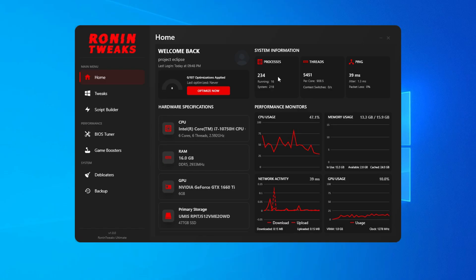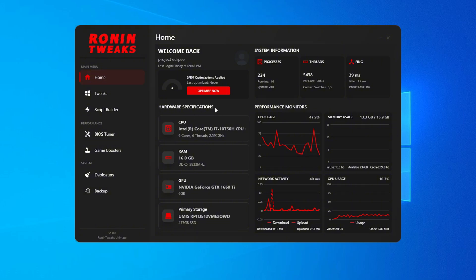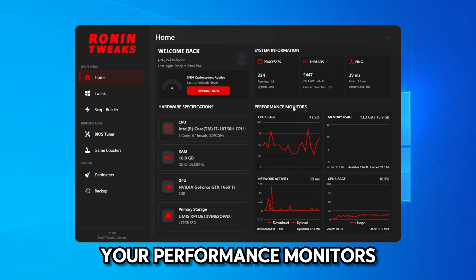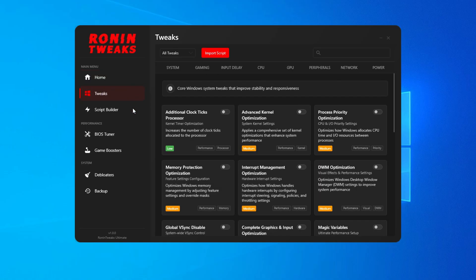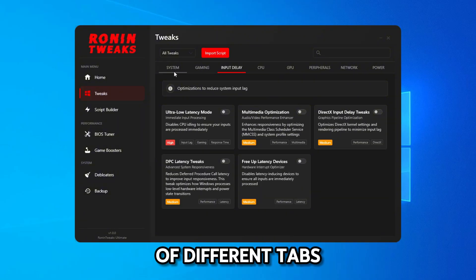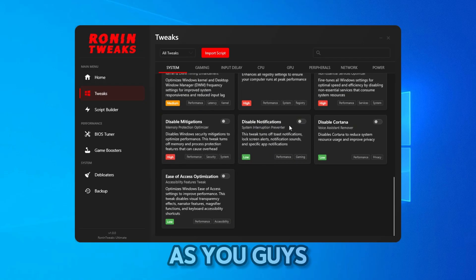On the home page you have your processes, threads, and live ping. You also have your hardware specifications, plus performance monitors showing your CPU usage, network activity, memory usage, and GPU usage.